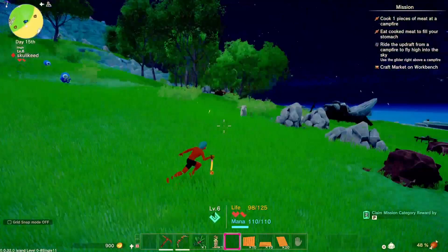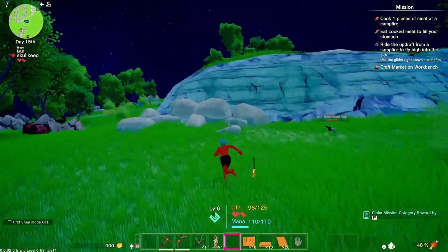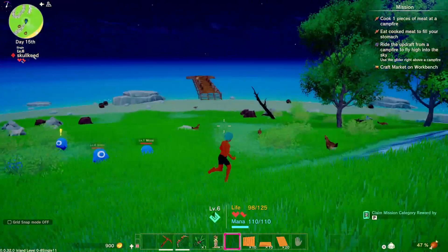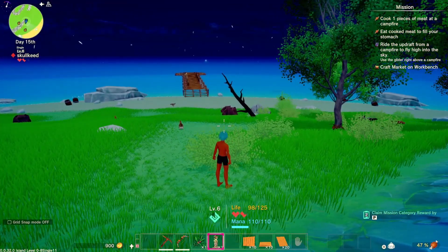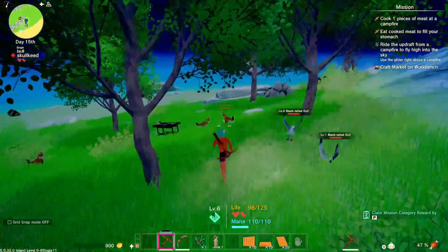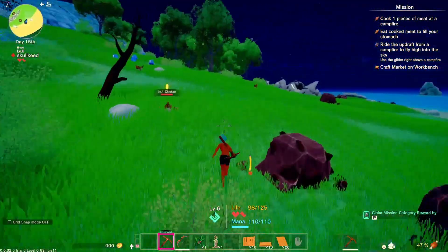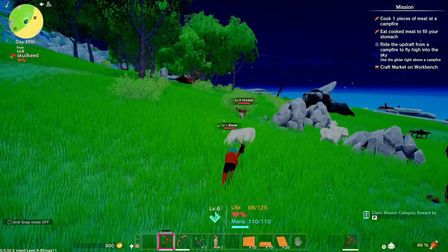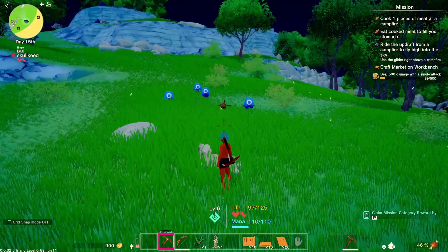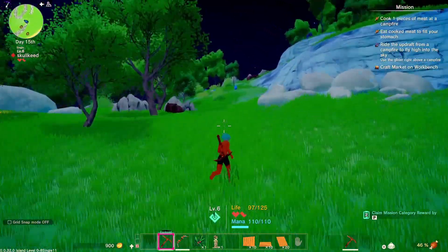This game already released on PC last year, but I'm not sure if you had to make a purchase since it wasn't on Xbox Game Pass. Let's try to get some chicken. Oh, they're runners, so it's going to be hard to get those. Let's try to get some sheep or cows instead. She's mad now! Okay, we got a piece of flesh.